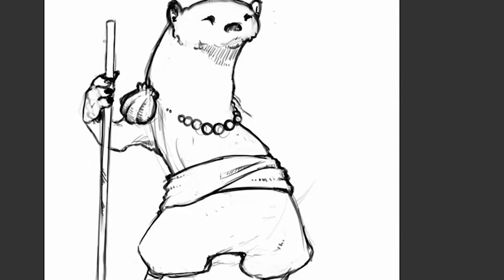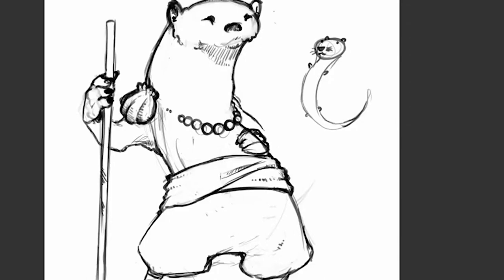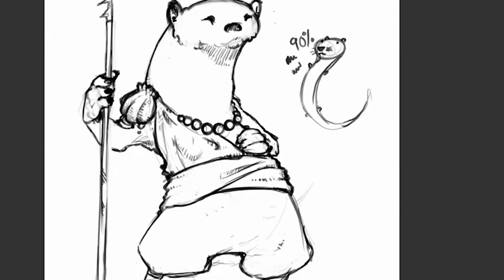From there, they are just like any other wild animal from the book: bonuses to smell-based perception checks, a thick fur coat to protect from cold climates, a natural swim speed of up to 30 feet, and advantage on acrobatic checks or proficiency in swimming acrobatics, sleight of hand checks — basically anything dex-based that doesn't require thumbs. Well, they do have thumbs, but not the awesome kind of thumbs that we have.